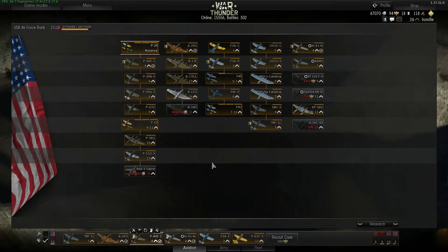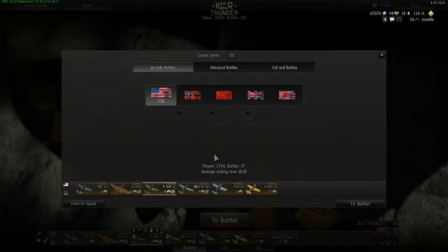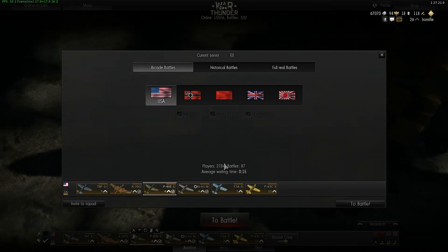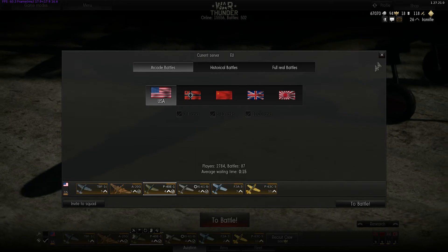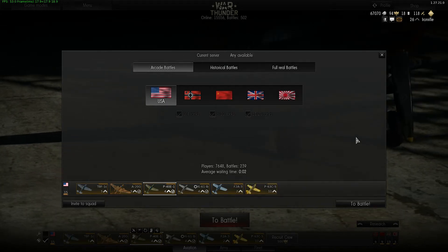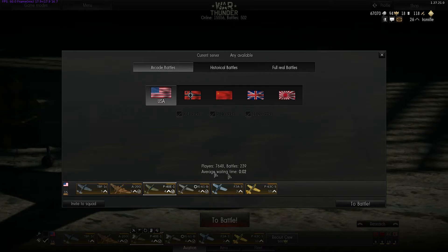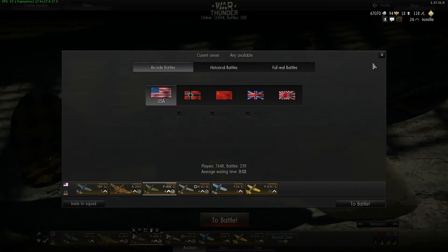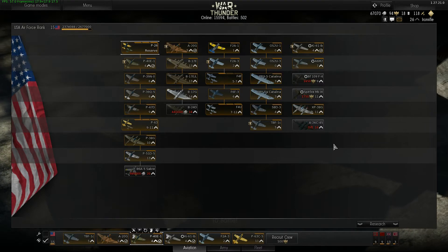That depends on the number of players currently playing. On the EU server there are close to 3,000 players right now, so you have a fair chance of getting a reasonable matchmaker where you won't be facing MiGs or other high-tier aircraft. But when you switch to European and Russian servers combined, there are close to 8,000 players, so always think ahead — if you put a tier 2 into your lineup, you will be facing higher tiers.